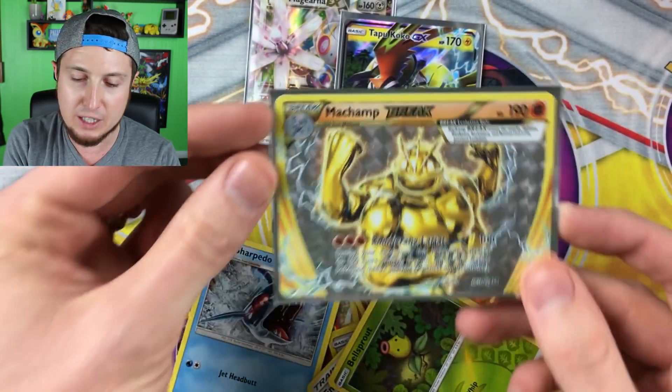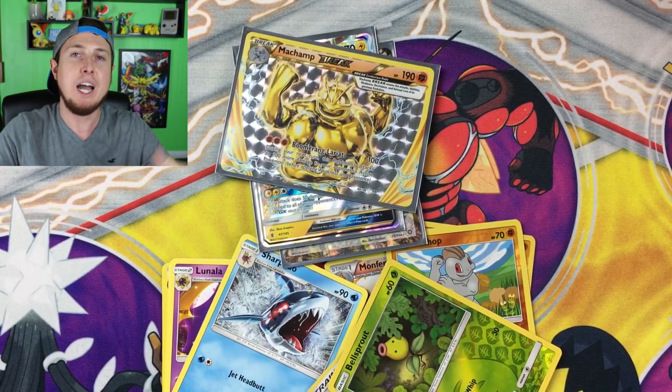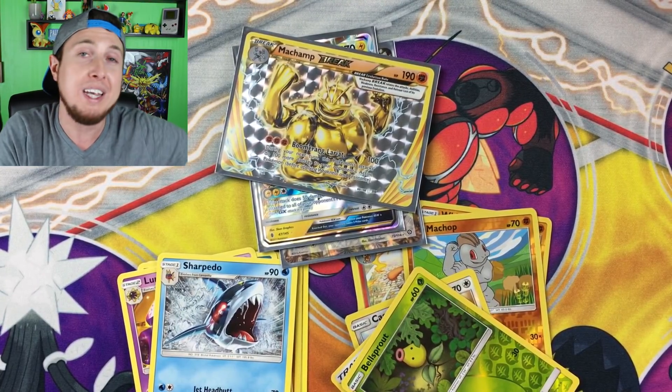We pulled two ultra rares out of both boxes, but the Tapu Koko box also had a BREAK card included. Those were our good pulls from the Tapu Koko box. It's not up to me to decide who wins — that is totally up to you guys! I like giving you guys the power to choose who is going to win between Team Tapu Koko and Team Mimikyu. Quick reminder: today is the last day to enter the world's biggest Pokemon card advent calendar giveaway. The winner will be announced on December 15th — all you have to do is be a subscriber and leave a comment.